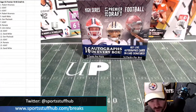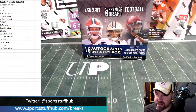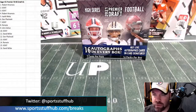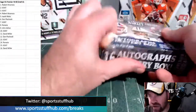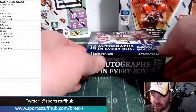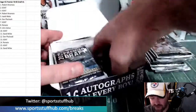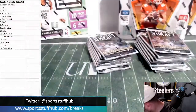Here we go — 2021 Sage Hit Premier Draft High Series Football. That's a mouthful. Our participants are lined up and ready to draft these autographs. This is a hit draft only for the autographs. I'm literally going to take all the base cards and donate them to Seattle Children's Hospital. This is a 16 autograph product — we have 16 names on the list.